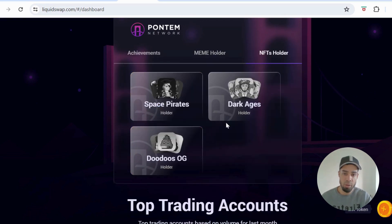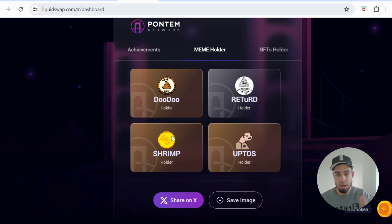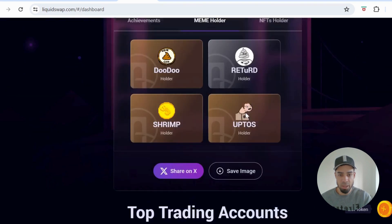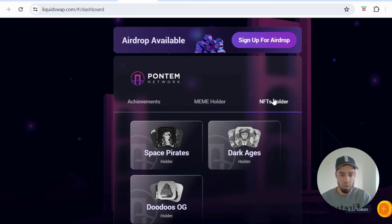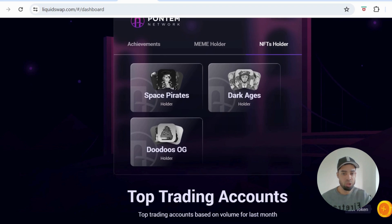There are four meme tokens here, and then NFT holders. Doing all of these is ideal. The meme holder is easy — you could just buy a couple of dollars of each one if you want, just to get this badge. The NFT holders are more tricky as the prices of all of these are quite high. I'll still show you the platform where you can buy these, and that platform also has an ongoing airdrop.